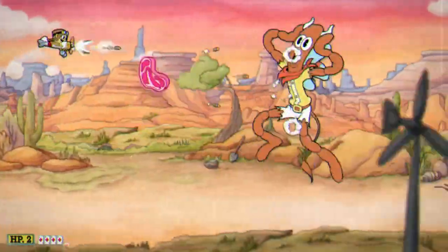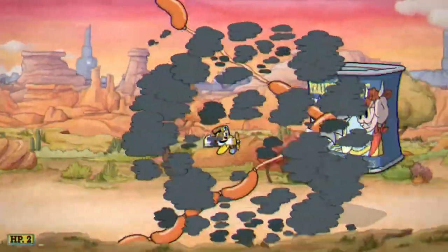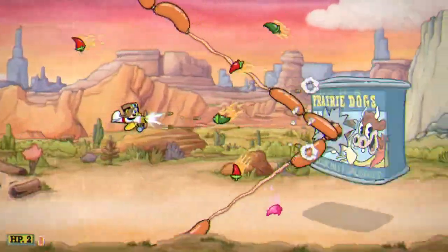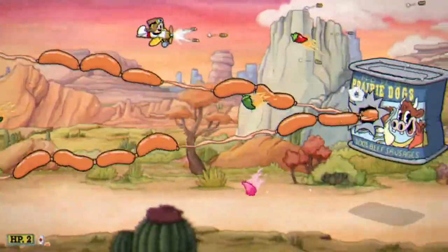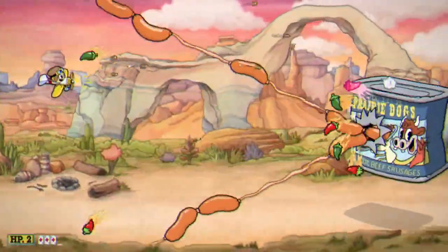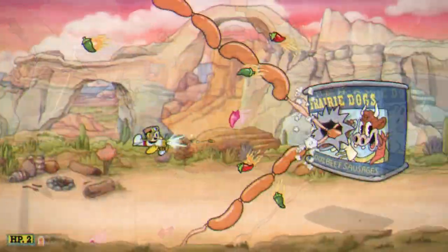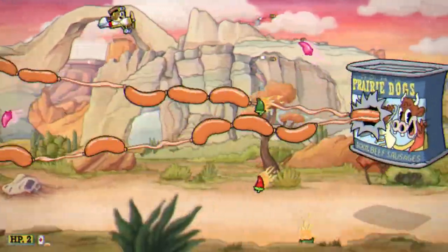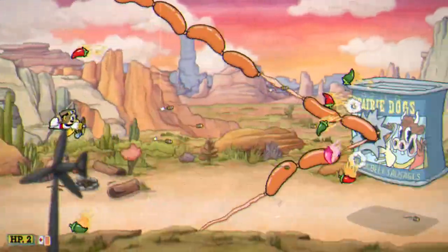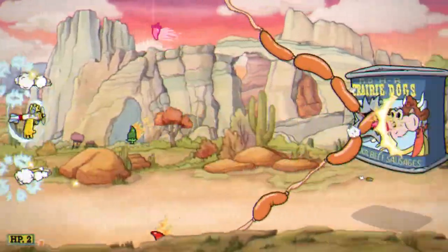Finally, she literally becomes a can of beef sausages. If you have your super, it's the perfect time to blast her when she's transforming because there won't be any projectiles out. The trick here is that there are two sausage strings moving back and forth, and you want to travel in between the gaps while dodging all the bell peppers. I like to plan ahead to find an upcoming gap and then shrink down and squeeze through when it's safe. Don't be afraid to move forwards or back to find the gap. There are plenty of pink projectiles in this phase as well, so you may be able to get one more super off if you're being aggressive.